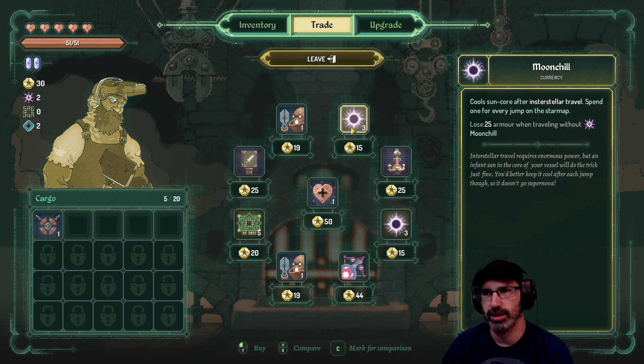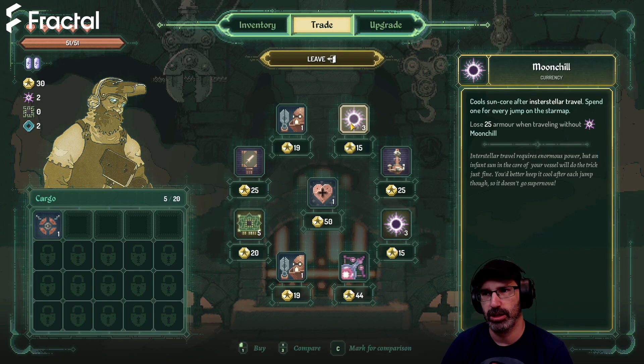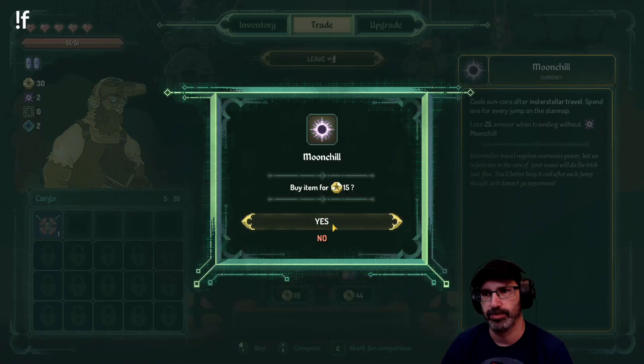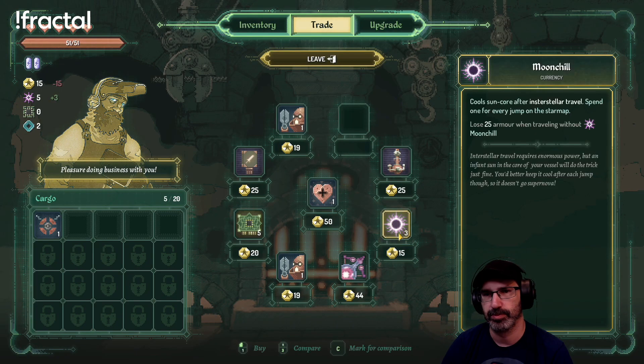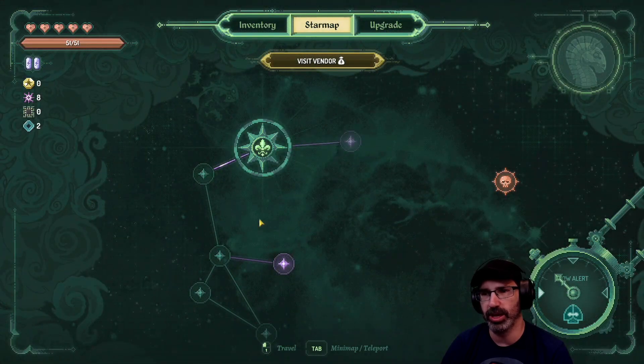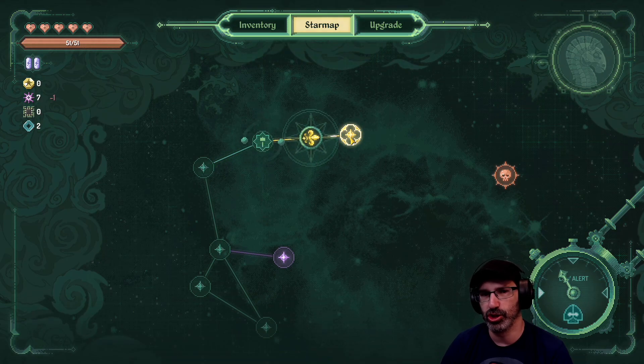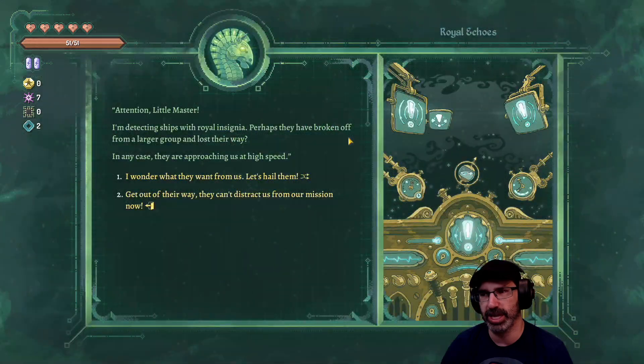I'm assuming we want to buy moon chill - yes, absolutely. Oh, malevolent beam - a higher continuous beam that applies malfunction. Man, you need so much moon chill. I hope there's some way to upgrade your ships to become more efficient so you only spend moon chill every two jumps or something.